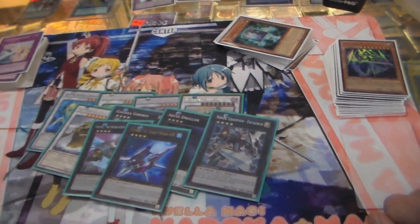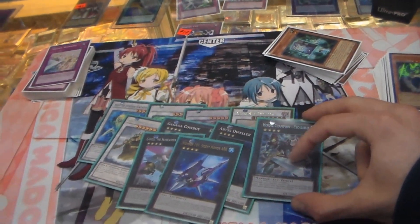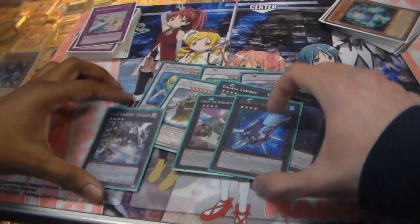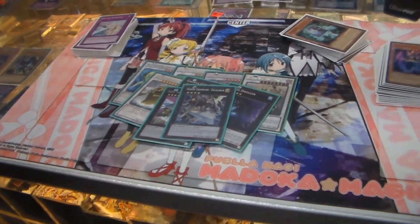The reason for the small extra deck is you're not going to do much except special summon your UAs. You can just fill it out with more rank forces — you can fill it out with every rank from 1 to 12 if you want. You can play Gustav Max and stuff like that.